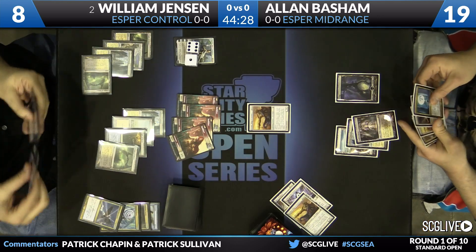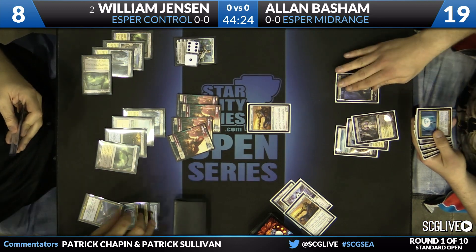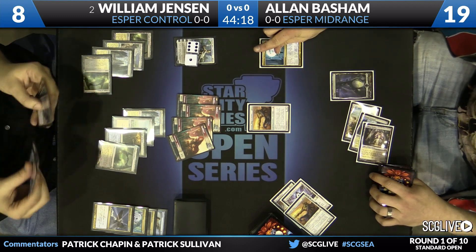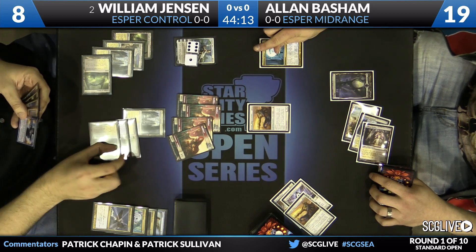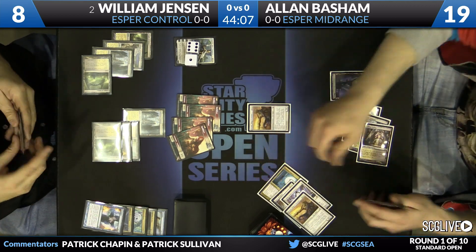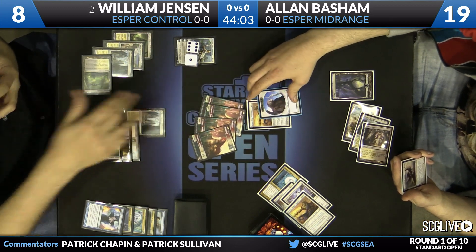Jensen again plussing Elspeth. Four tokens in play. Detention Sphere is the draw for Alan — perhaps too little, too late. He needed this any turn before now. But this is what that Esper control deck does — it slows things down a little bit, tries to not die for a while, puts down something that's going to give it some kind of advantage. But then as soon as it Sphinx's Revelation, it takes the driver's seat.